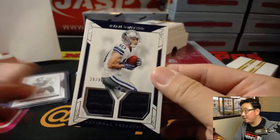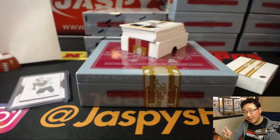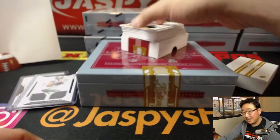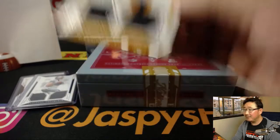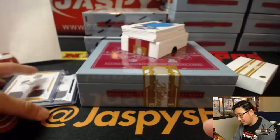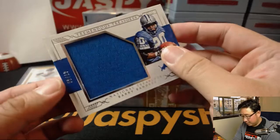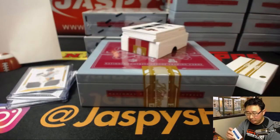29 out of 99 — Dual Relic, Ryan Switzer, number 9, Adam. This whole box is full of nines. 69 out of 99 — Joshua Dobbs, Dual Relic, Adam Kufferman. Barry Sanders, 47 out of 49, Tremendous Treasures — that goes to Eric Coyle.